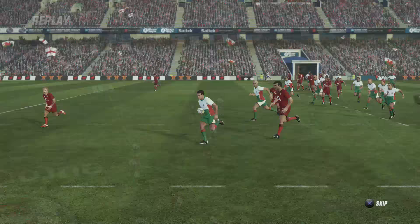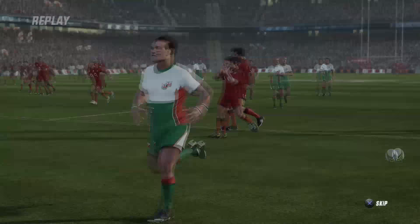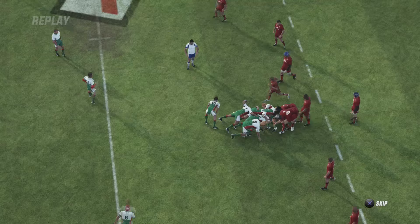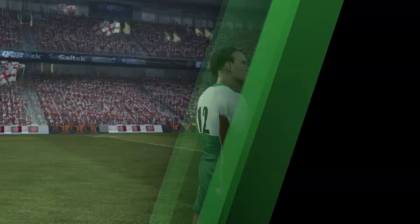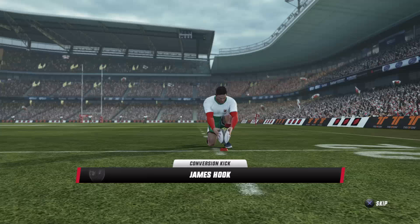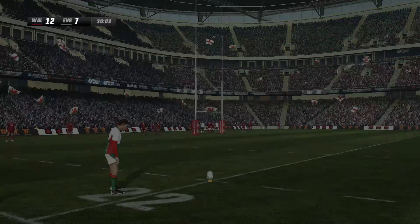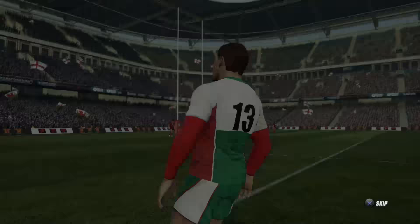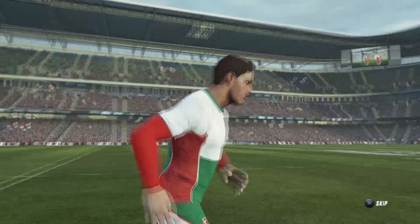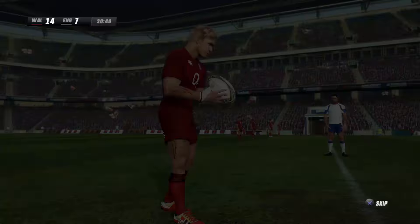This is great for Wales — they should be trailing. There's one man that can change this game, he's wearing number 12 — competitively our weakest position, and opposite, and they are making it pay completely. Here is Hook — we talked about it, the sideline conversion, he's done it again. He is a goal kicking maestro — it's James Hook — and he puts Wales out to a seven point lead.